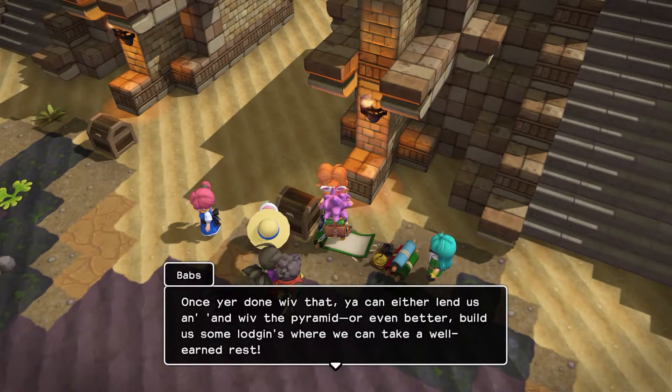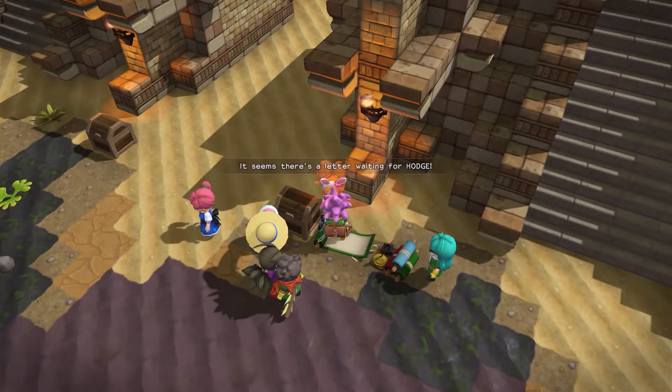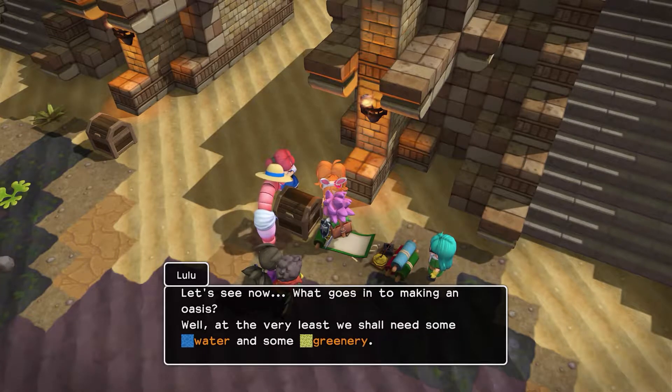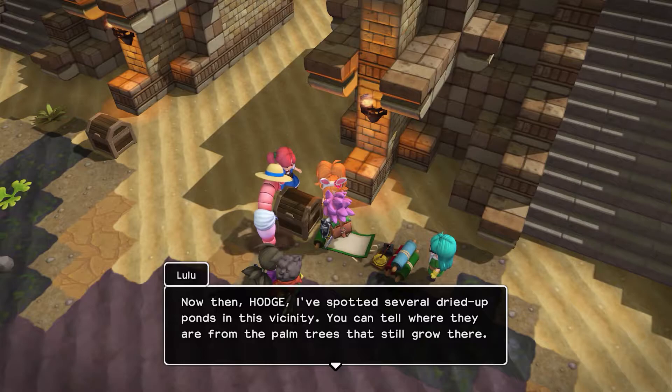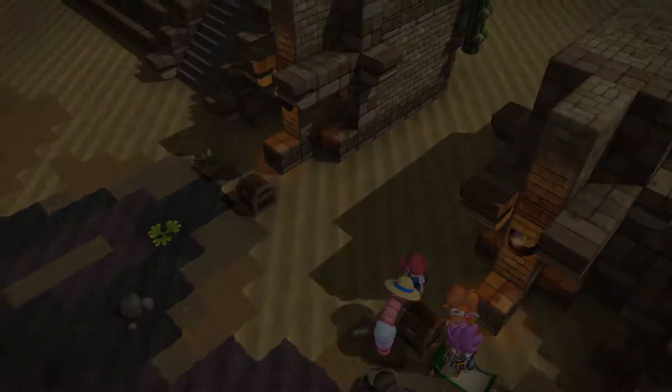Once you're done with that, you can either lend us a hand with the pyramid, or even better, build us some lodgings where we can take a well-earned rest. Alright, so we're gonna have to build them a place to sleep. Oh, there's a letter waiting for us. We need some water and greenery.